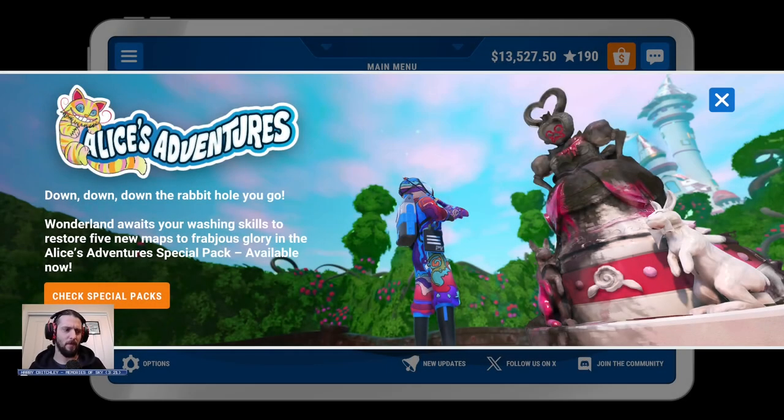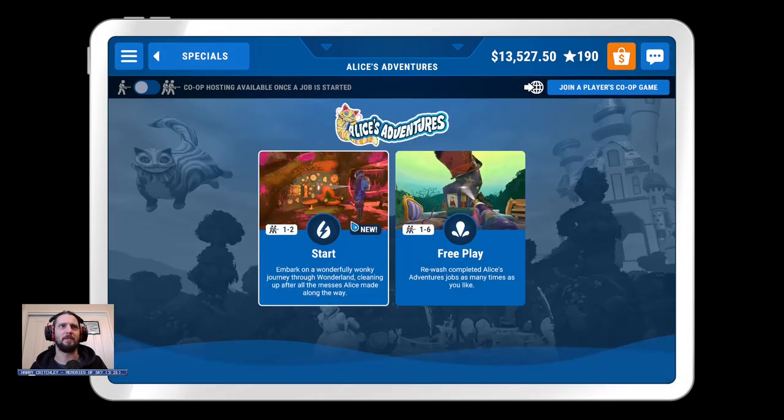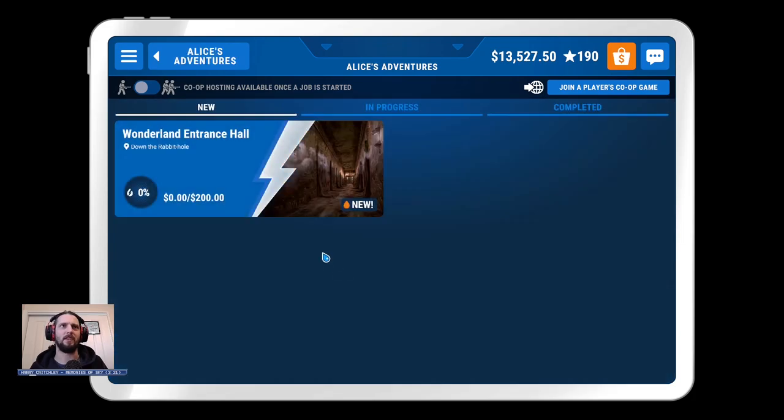Welcome back to Power Simulator. It's been a little while, but they now have a new DLC for Alice's Adventures, based on Alice in Wonderland — five new maps restored to frabjous glory. Fantastic. Alice's Adventures. Let's get started.